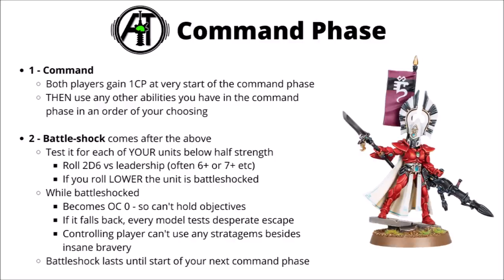Starting out with the command phase: in general you start with 0 CP at the start of the game, and at the start of either player's command phase, you'll both gain 1 CP to spend on stratagems later in the turn. Then for the rest of the command phase, you can use any other abilities that you have in the command phase — things like character buffs that might target a single unit, or choosing 1 of 3 different auras for certain powerful leaders. These go off in an order of your choosing.